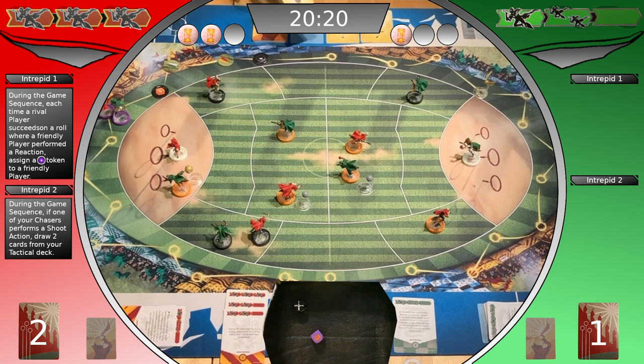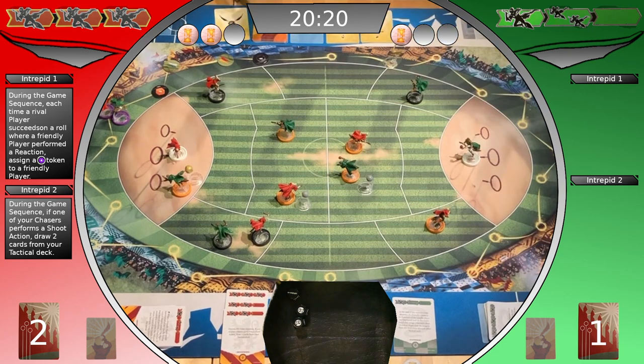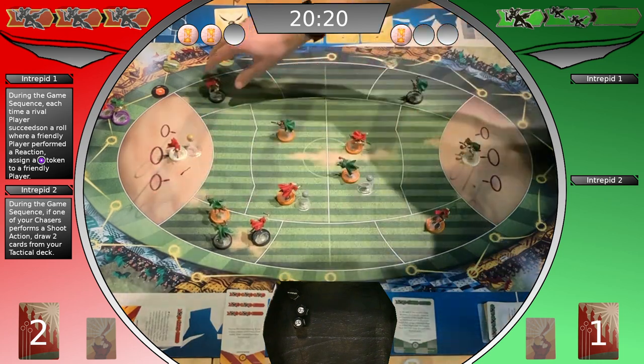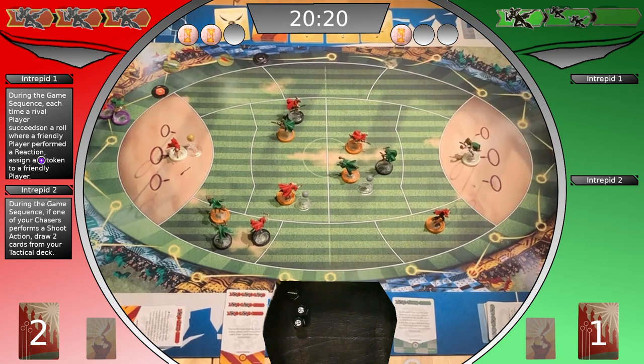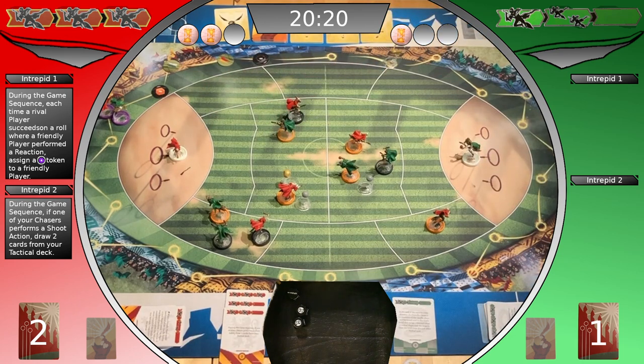Discarded. Snitch is still at 14, minus black tokens. Glimpse action with the Slytherin seeker — two. The quaffle shifts out. Gryffindor beater shifts, beater shifts, three pass. Pass with fade reaction. Slytherin seeker gets a Lila Plus Die token.